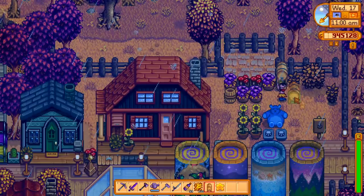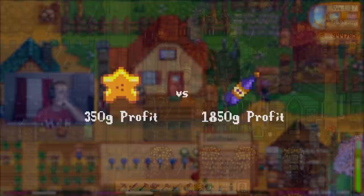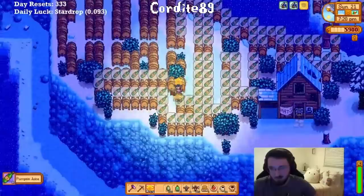So once you've laid out the sprinklers on your farm, you'll want to start processing your crops. I overlooked kegs and preserve jars for a long time, but utilizing them will multiply the money that you make by a ridiculous amount. I used to worry about finding space on my farm to dedicate to processing crops, but then I realized that kegs could be put anywhere, meaning that you literally can't have too many of them.